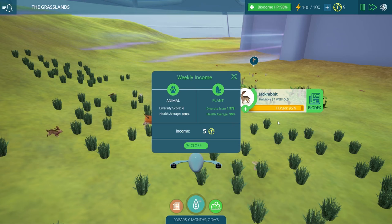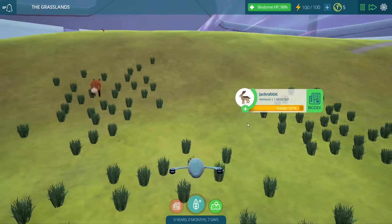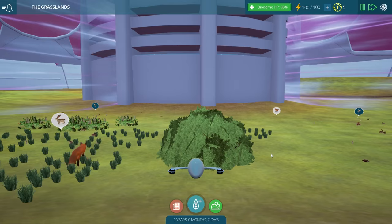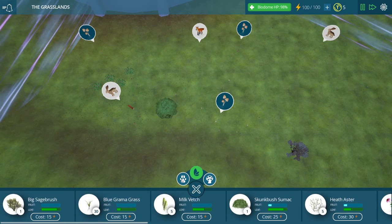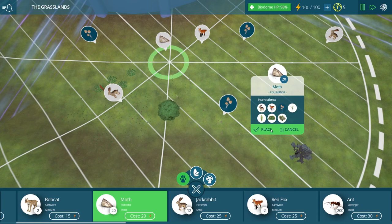We have our weekly income — we earned five Taito coins. Our diversity could definitely be a bit higher, but our health is very, very good. We definitely need to look into bringing more creatures into the area, because right now we only have two different types of consumers. Why don't we get some pollinators in here too? That would probably be a good idea — it would help our plants for sure. Let's put a couple of moths around the area.